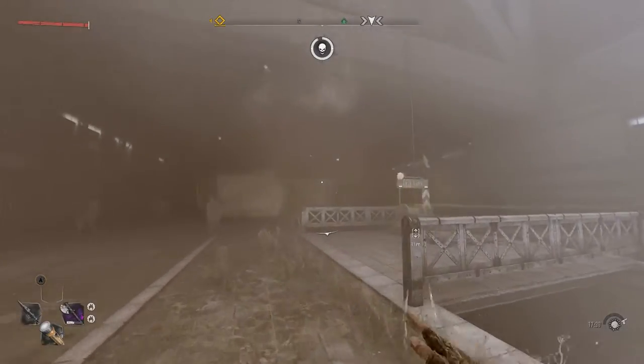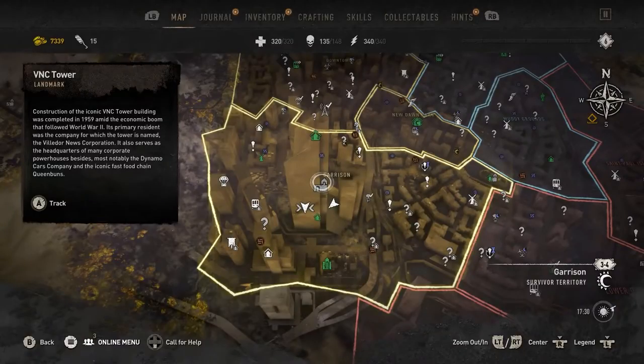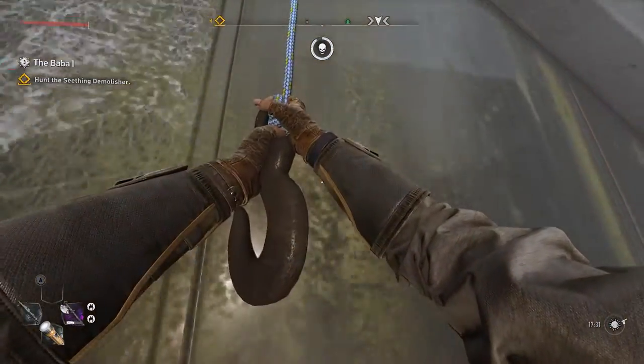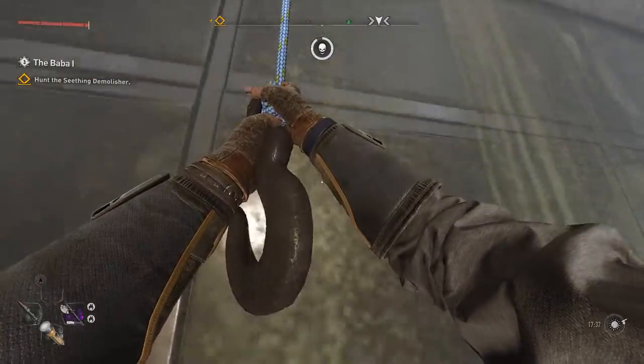What's going on guys, it's Kingman, welcome back to the channel. Today we're showing you a parkour glitch method. What you want to do is go to the VNC tower and make your way up the zip line.